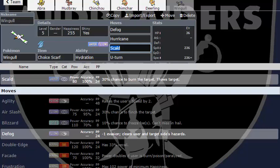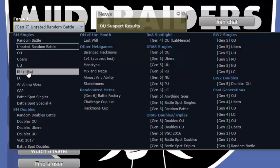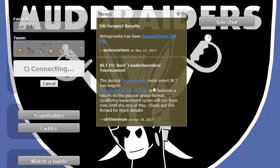Finally, we have Choice Scarf Wingull — kind of like with Mudbray, I ran this exact set in the Lull and Cocoon tournament when I had a Pelipper. The only difference is it's a Wingull now, and Hurricane is always going to be 70% accurate unless I run into a rain team, which would be pretty weird because there are no automatic rain setters in Little Cup. So with that said, let's go ahead and try to find a battle.